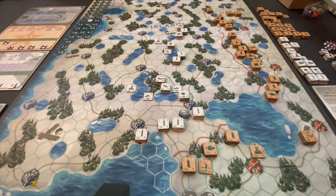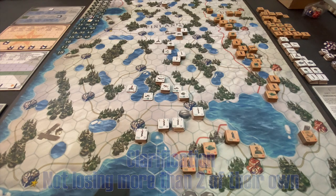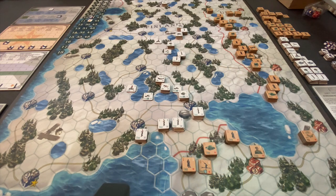The Russian objectives are to take two of the three main Finnish cities while not losing more than five of their own. The game comes with eight predetermined setups for both sides. I randomly picked a Finnish setup and a Russian setup. Let's take a look as the battle begins at what the situation looks like and what some of our thinking might be for each side.